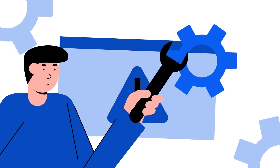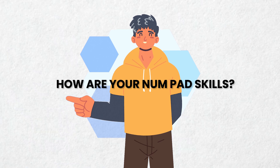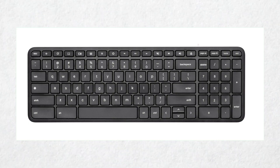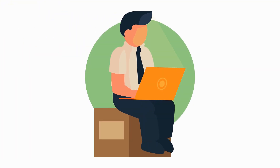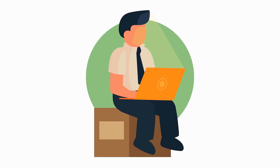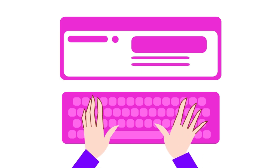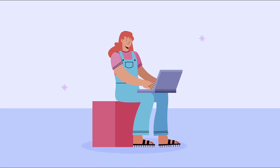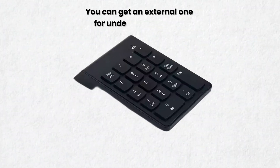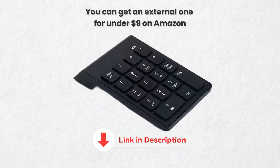One more thing — how are your numpad skills? In this section and the other gamified sections, you'll need to use the numeric keypad on the right side of your keyboard. Keep in mind that your eyes will stay fixed on the screen the entire time. To avoid mistakes and save valuable seconds, make sure you're comfortable with touch typing. And if you're using a laptop or a keyboard without a numpad, no worries — you can get an external one for under $9 on Amazon. I've added a link in the video description.